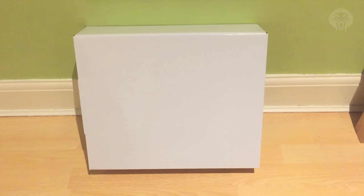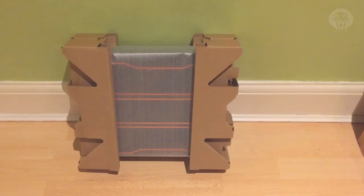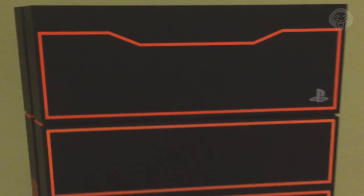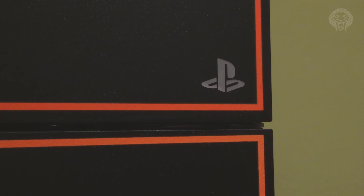If we open the thing, inside there's a plain white box — nothing interesting to see there — but inside that is the PS4 all wrapped up in padding. If we take that off, there is the custom PS4 console itself. It's got these neon orange lines all over it which make up the Black Ops 3 logo, and it segments into three parts.